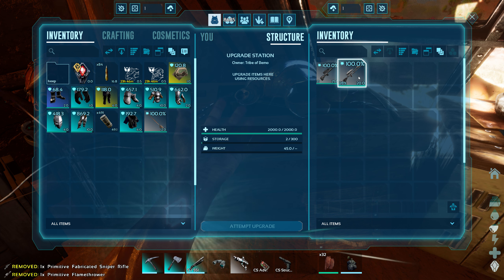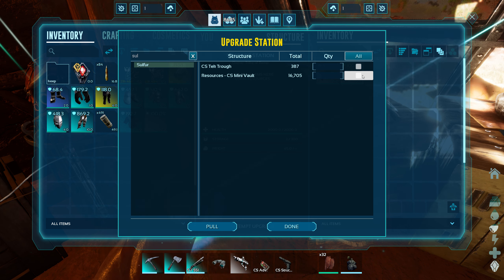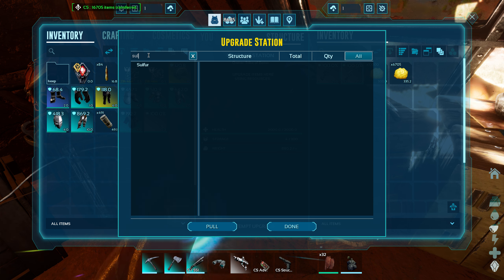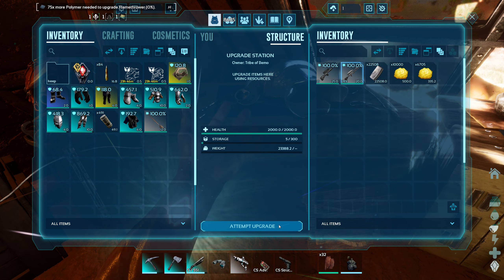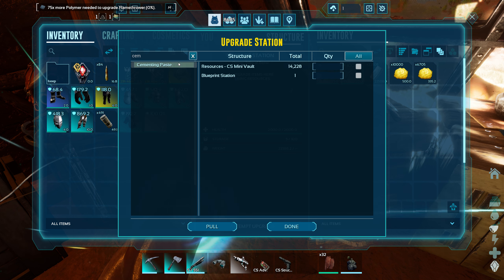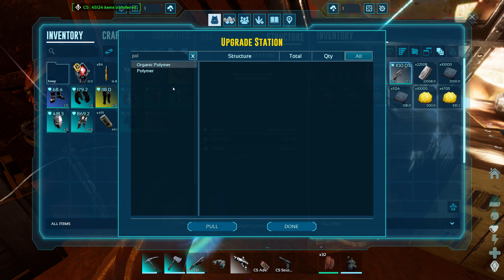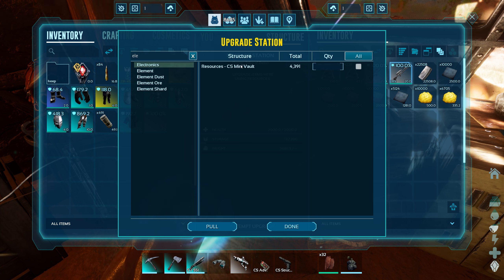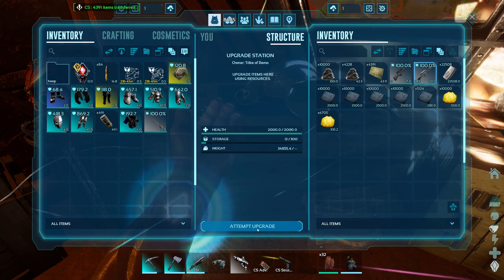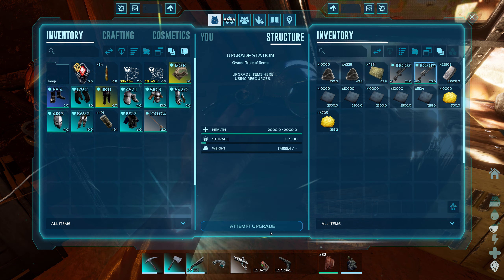Let's start off with the flamethrower. We're going to need sulfur — not a problem. We've got a ton of that from whenever I was farming up the saddles for the basilisk. Those nodes were everywhere — that and the raw salt. We're going to need ingots. I think it said polymer 2 at the top. I'll use the regular sheets, not the organic — I want to save that for making our ghillie suit. Electronics — super, super expensive. I thought we only had around 2,000 electronics, but we've got 4,000. I'm hoping it gets around 400% and the durability is higher, because this thing breaks super fast.